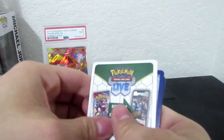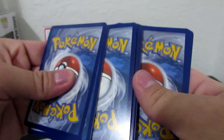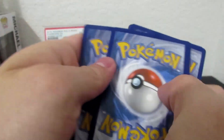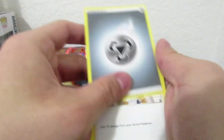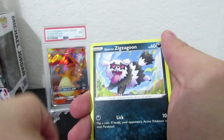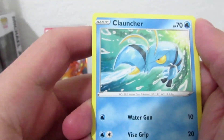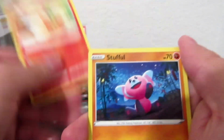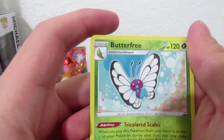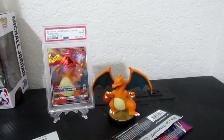Let's see what was in this one — here is a code for you guys. Alright, here we go: Energy, Cook, Morgrim, Quickball, Zapdos, Zapdos, Meinki, Groudon, Stufful, Butterfree, and Electroid. Not too bad, not too bad.